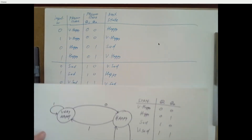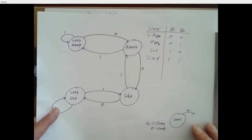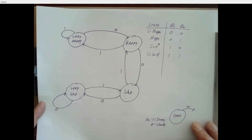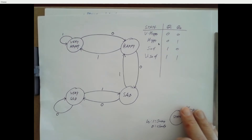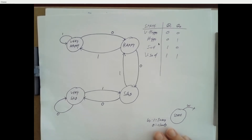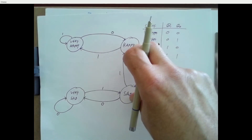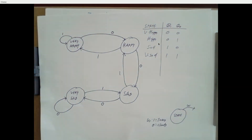This system is interesting because happy and sad — the ones in the center — cannot repeat themselves; they will always change. Very happy and very sad can stay forever. Those middle two states are always transient. It's very different from a counter where you can stay in any state. The happy and sad states can only be temporary, though you could bounce back and forth between them.